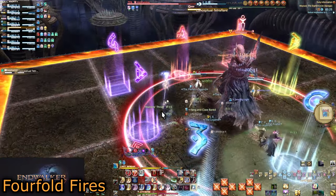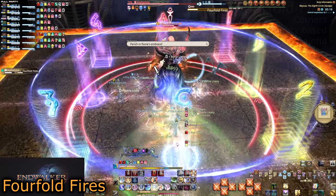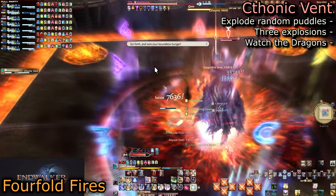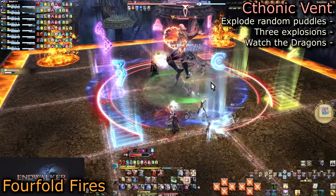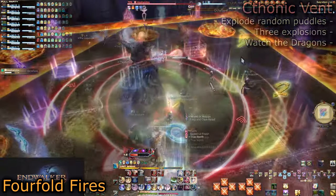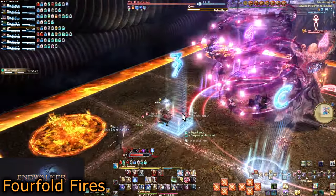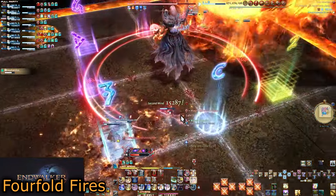Phase two begins with Conceptual Tetraflare or Conceptual Octaflare, like before — again Sunforge-activated. Fourfold Fires are very painful proximity AoEs at the corners of the arena, so get direct mid and prepare for Chthonic Vents. These work the same as in normal: two random vents explode and then send dragons out to explode other vents at random, for a total of three explosions. The issue comes with the second explosion — Tetraflare or Octaflare will be cast and go off instantly, completely random regardless of what the conceptual cast was.